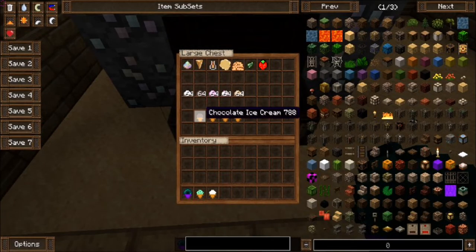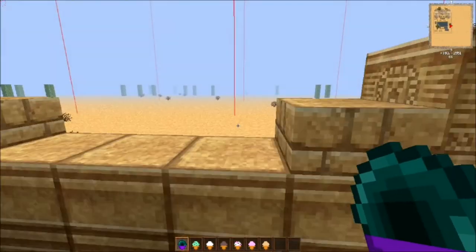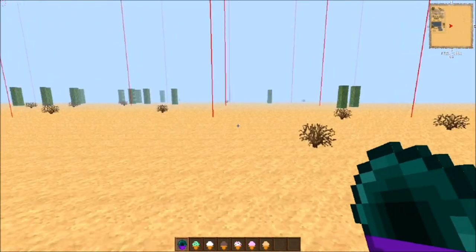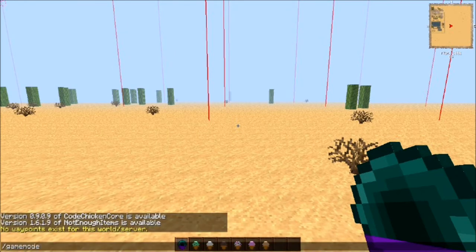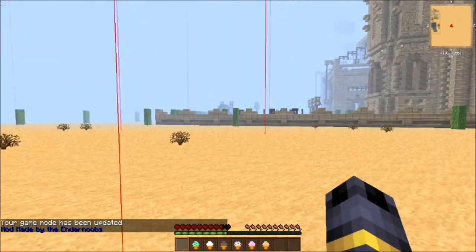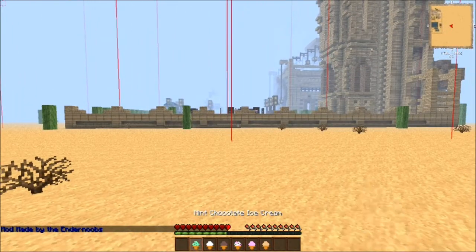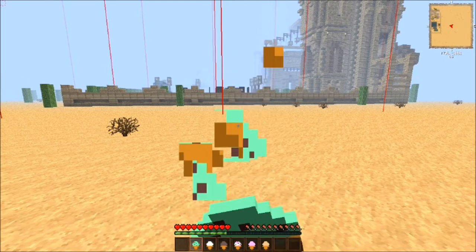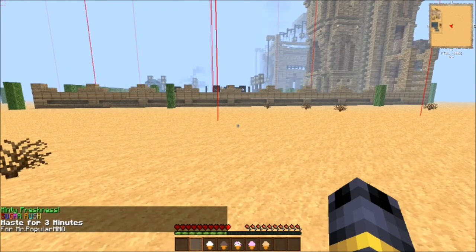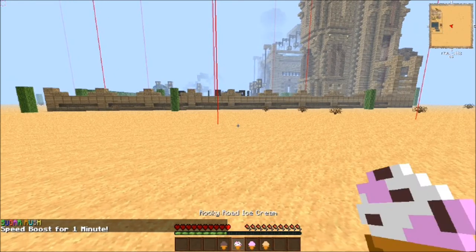I'll take the rest of these too just to show you what they can do. Let's move away from my house — I haven't tested this out yet so I'm afraid it's gonna blow something up or something. Switch to survival. We eat this. Oh, it almost killed me! It just takes away some health. Mint chocolate chip ice cream gives you Haste for three minutes. Vanilla ice cream gives you a speed boost for one minute. So these all give you effects — that's actually really cool.